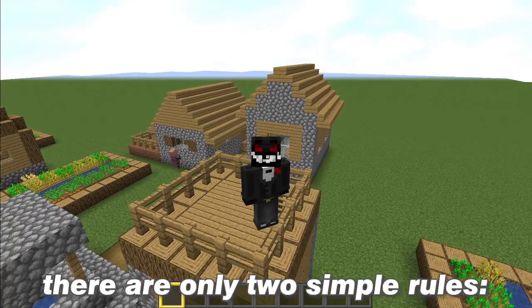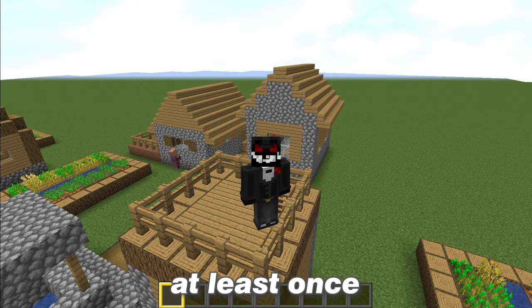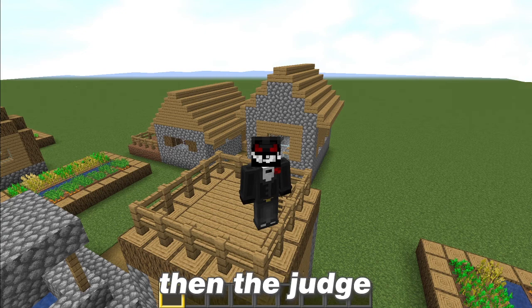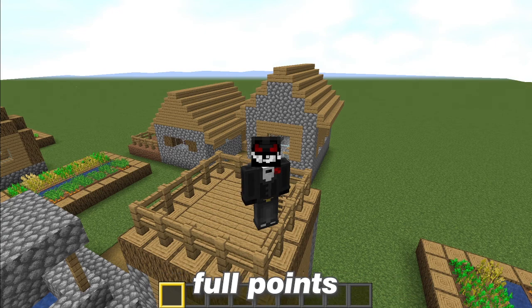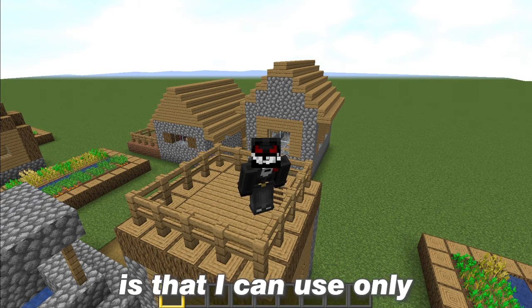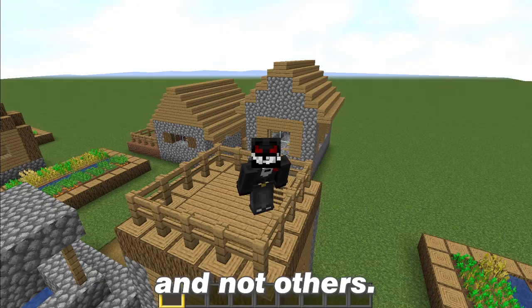During this challenge there are only two simple rules. The first rule is that I must use all the blocks at least once. Of course, if I use another block only once, the judge is not going to give me full points. The second rule, which is really obvious, is that I can use only the blocks that I get from the spin and not others.